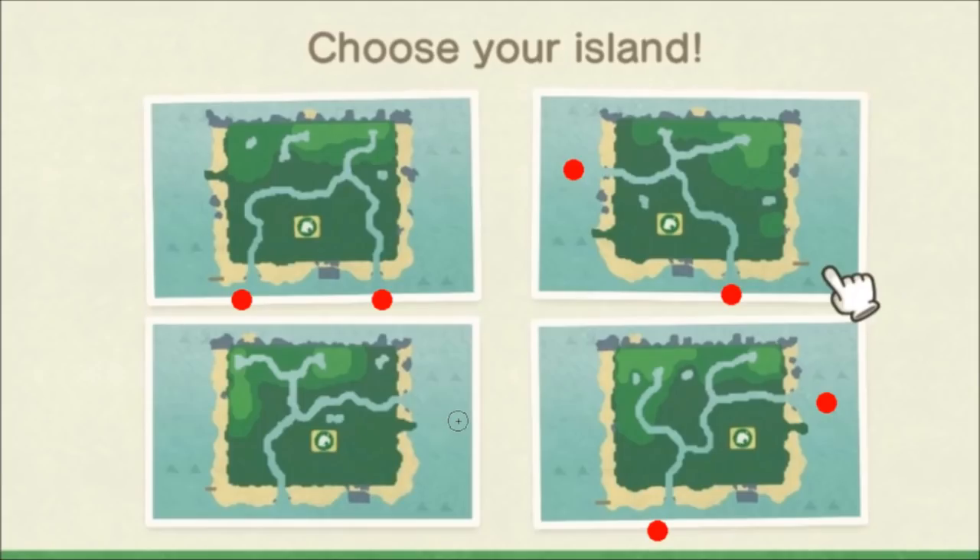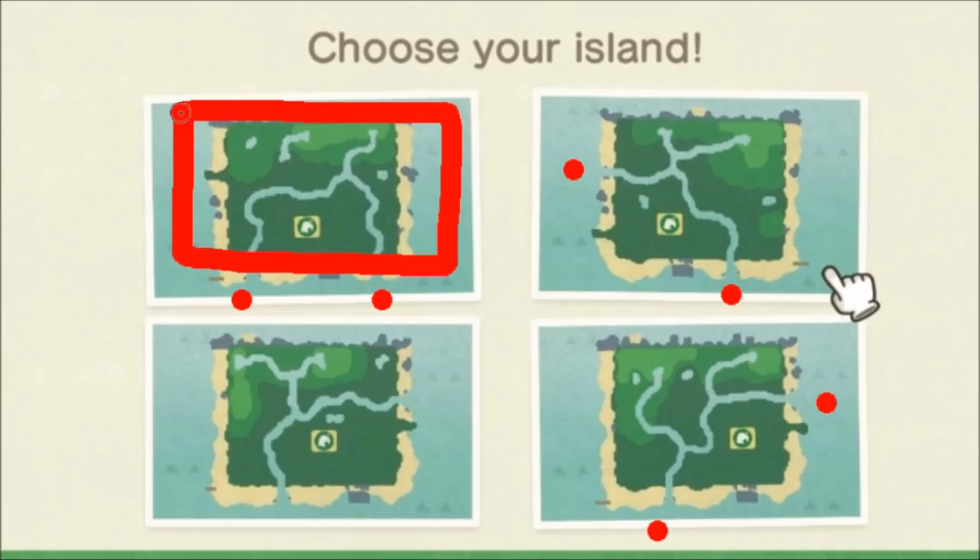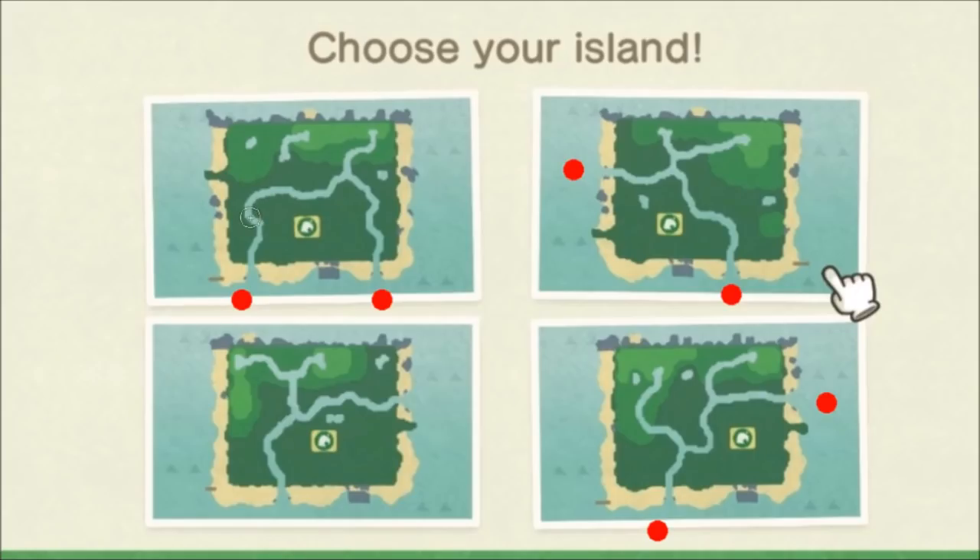This is very important for determining late-game island design, because these inlet areas cannot be built over. You can fill in everything else, so after that it becomes about aesthetic. A lot of people will want to keep everything buried to the south for a continuous piece of land to work with. But it can get a bit weird with useless little patches, and you'll have to add extra townsfolk while still leaving enough natural area to forage, plant trees, and gather resources.